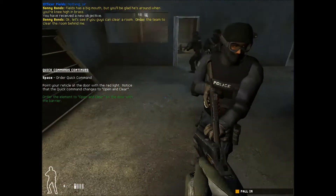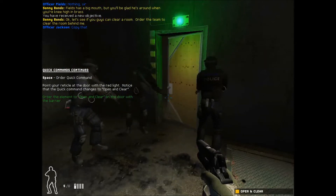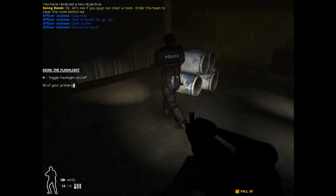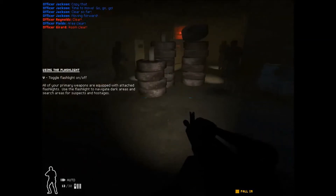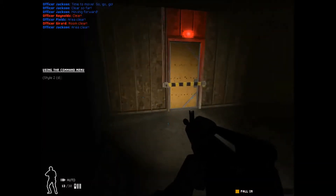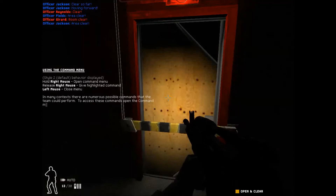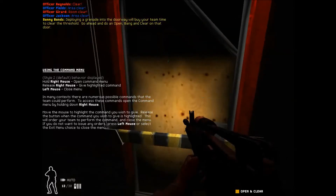Get through there. Go. Clear so far. Area clear. Beware of doorways — most SWAT fatalities occur when the team is ambushed as they come through the door. Deploying a grenade into the doorway will buy your team time to clear the threshold. Go ahead and do an open bang and clear on that door.